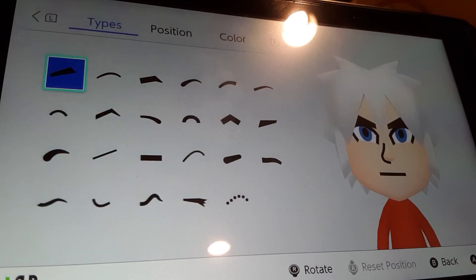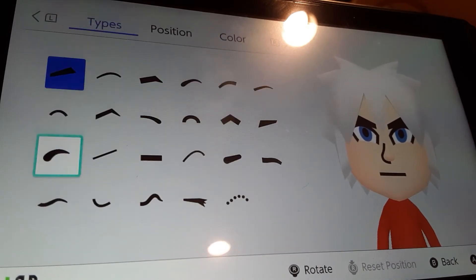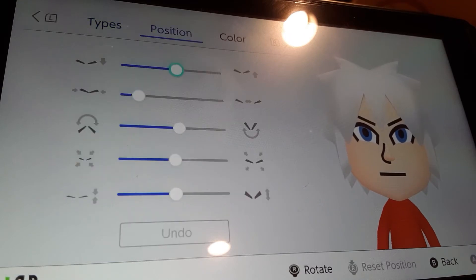We're gonna go to eyebrows, we're gonna be making the eyebrow color black. We're gonna be choosing these eyebrows. We're gonna flatten it all the way, shrink it by one, and put it up by — no, up by one, not two. Yep.